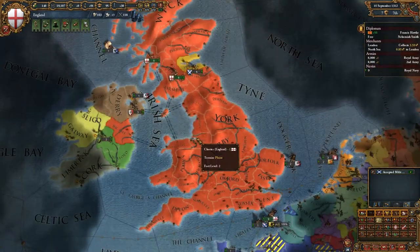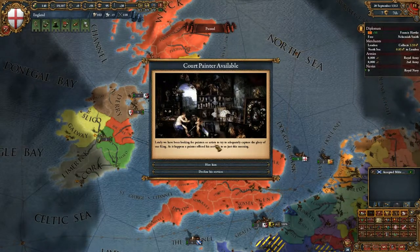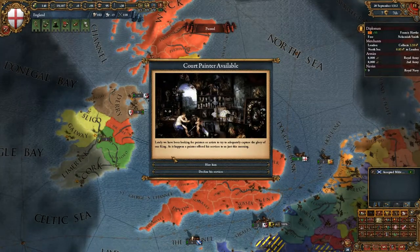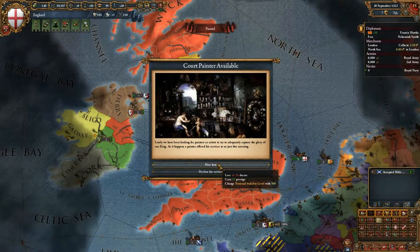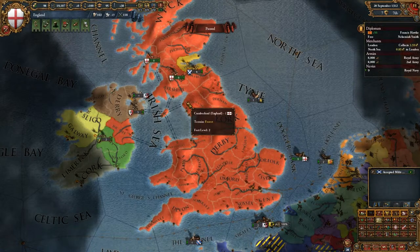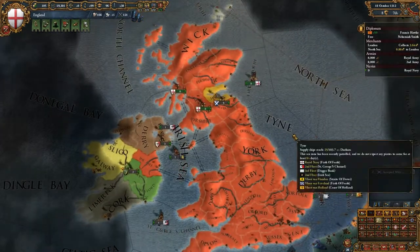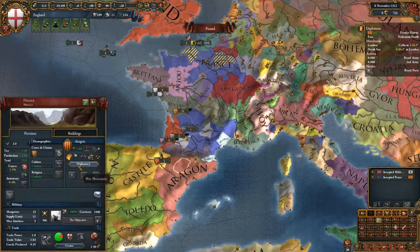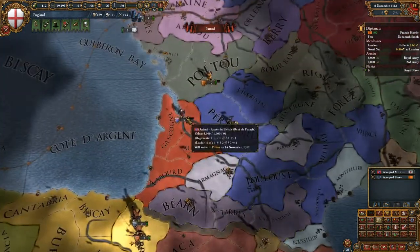A court painter is available — lately we've been looking for artists to capture the glory of our king. As it happens, a painter offered their services to us just this morning. So we hire him — we get prestige and national stability, which is pretty nice. I think we should just hire the bloke, even though our king is not really that glorious. There's some degree of incest involved, but he was still able to reproduce, so it's not too bad.